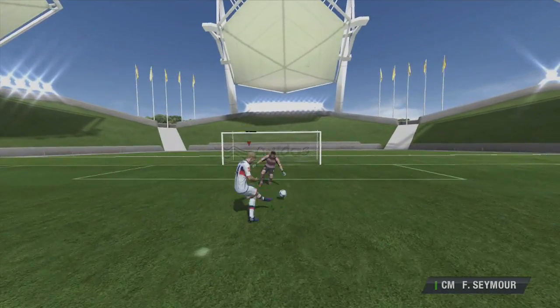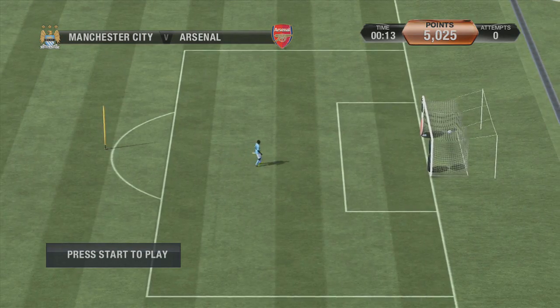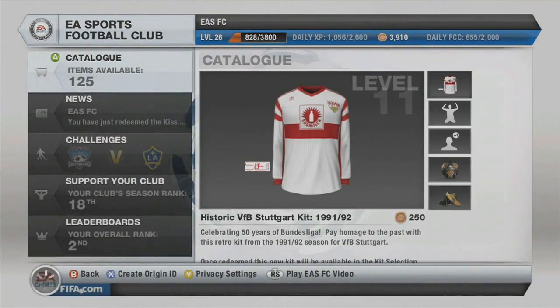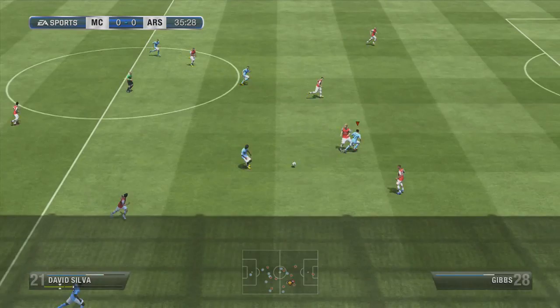You'll also notice skill games you can play whilst you wait for a match to start, which can also be selected to play in your own time. These range from dribbling and passing to shooting practice and penalties, and you'll earn XP for everything you do, which can then be used in the new catalogue to buy new classic shirts, celebrations, skills, and boots in the shop.